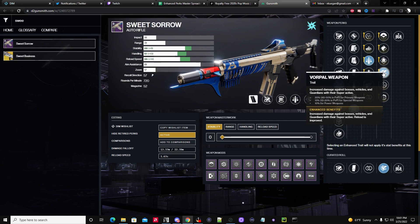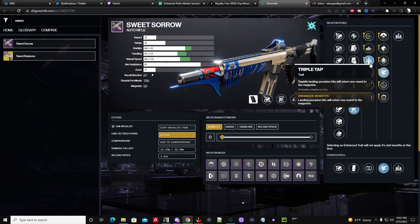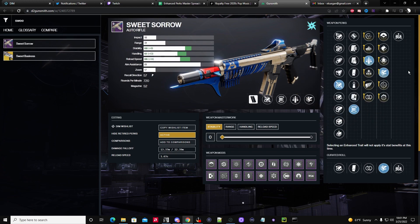You could probably try to run triple tap and vorpal together. With Vorpal, it'll take you fewer shots to stun a champion. I actually made an entire video about explosive payload and Vorpal needing fewer shots to stun champions — you can check that out on my YouTube. I'll also be testing this roll myself to see if it's better overall.